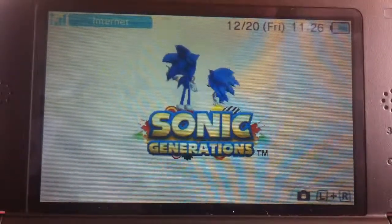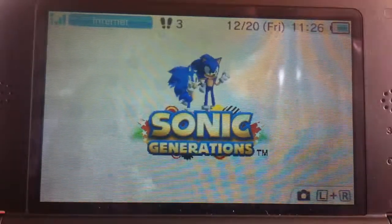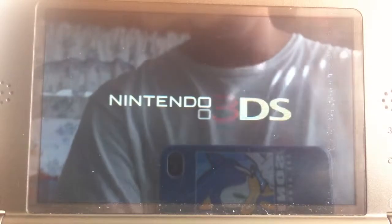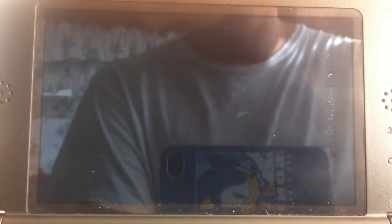Hello YouTube, it's SonicPocketGamer here bringing you another exciting episode of Let's Play Sonic Generations. On our last episode we tackled Green Hill and acquired a Chaos Emerald, and in this episode we are going to that mysterious place I mentioned — Casino Night Hill.